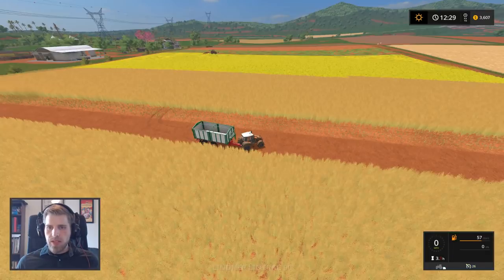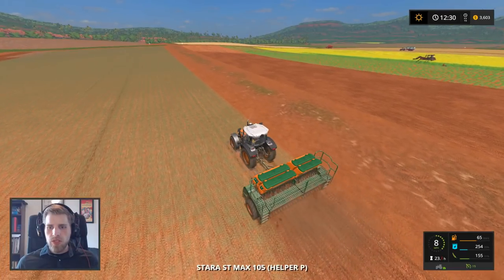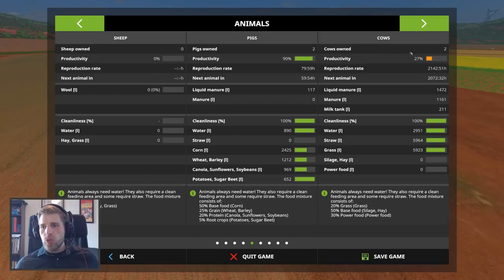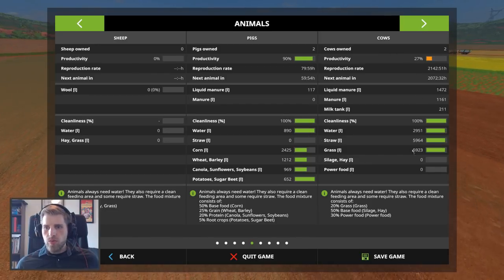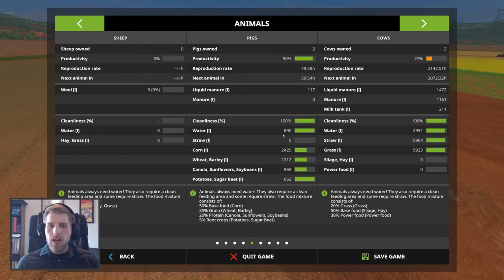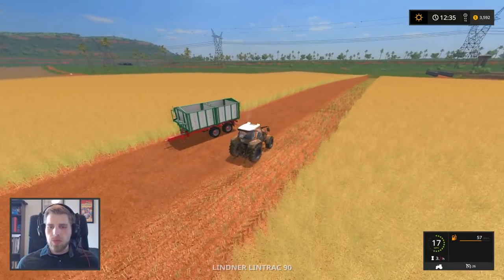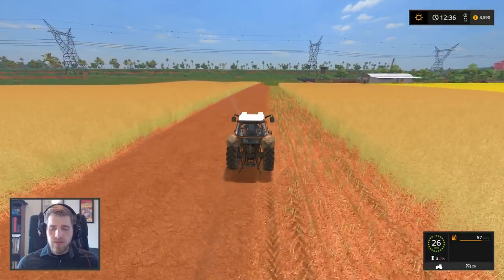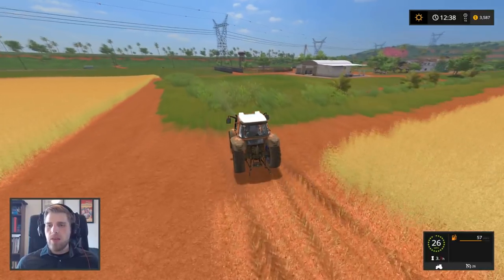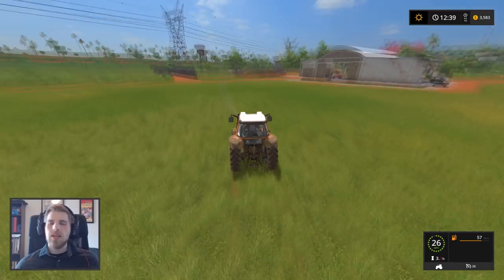We're good on planting. The harvesting will take a while because of the fertilizing issue. We should probably check out our animals — we have two pigs and two cows. They're very good on food. We need to take straw up to our pigs, and I think it's time to buy sheep. But before we do that, let's take straw up to our pigs. The unfortunate part is that the pigs are really really far away.